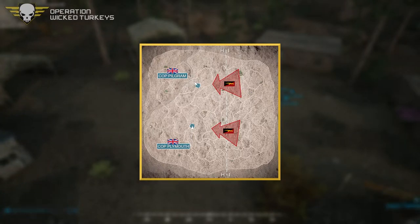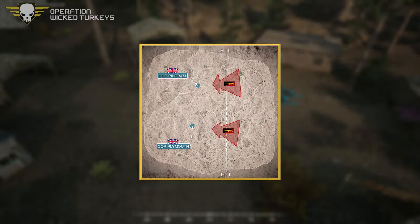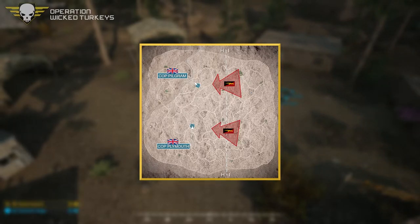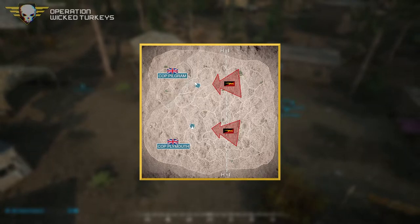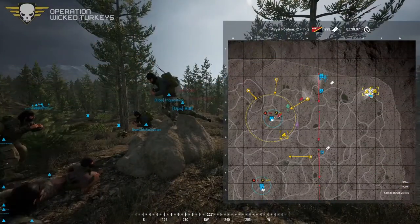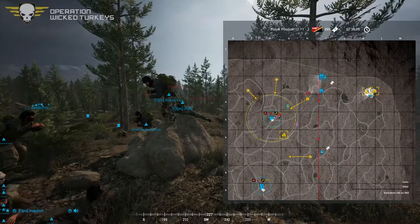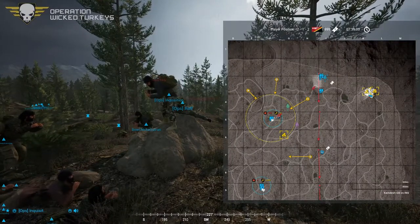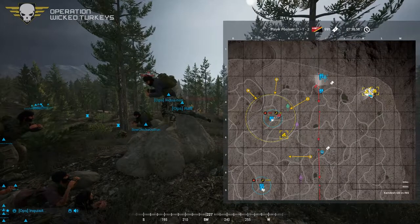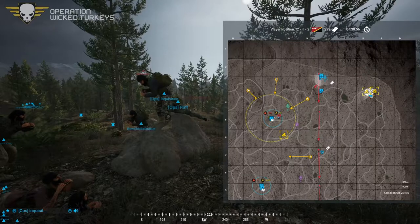On the operations map, there are two potential COPs for the British forces — one in the north and one in the south — and it is the job of the INS to assault those. We have the bridge; they are trying to colonize us again and I don't like that.